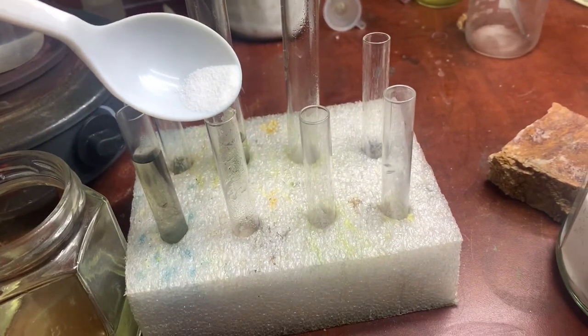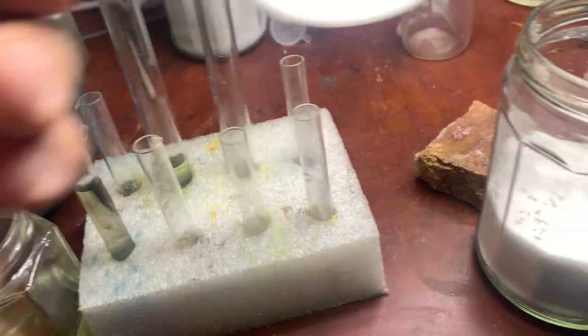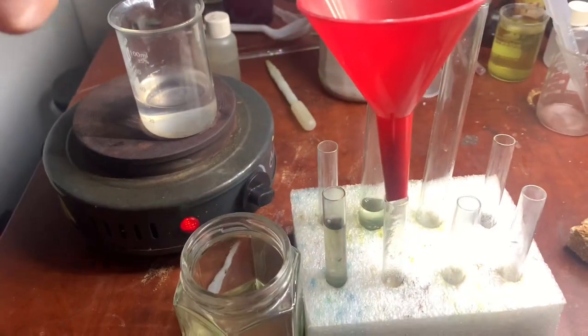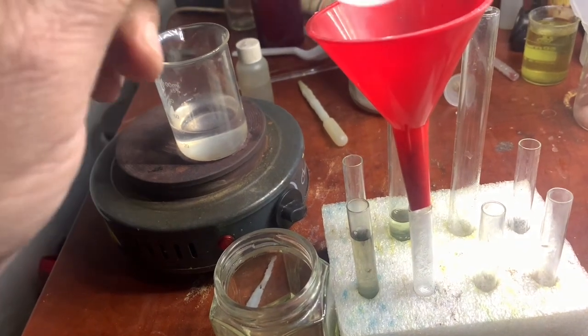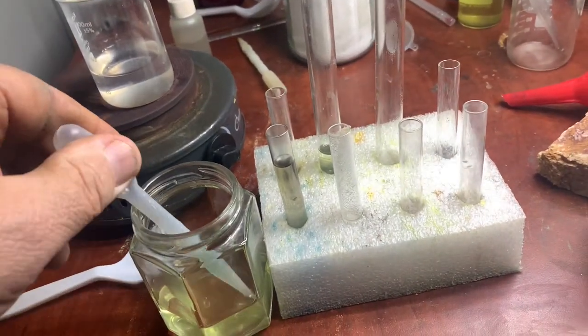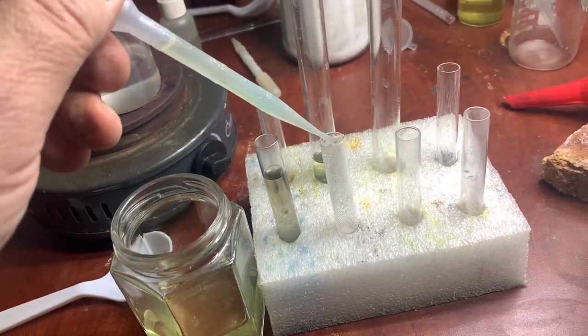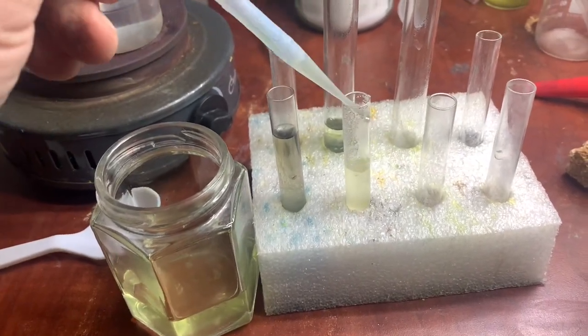So I'm adding potassium nitrate — just a very little amount. And now I'm adding hydrochloric acid — about two milliliters. That's it to do the test. You see what we have, and putting it on the heat.